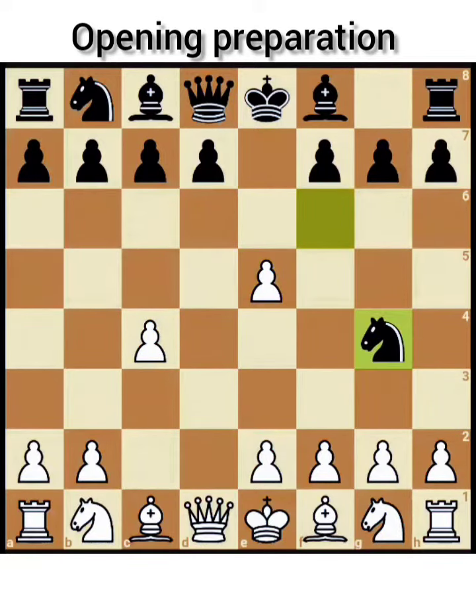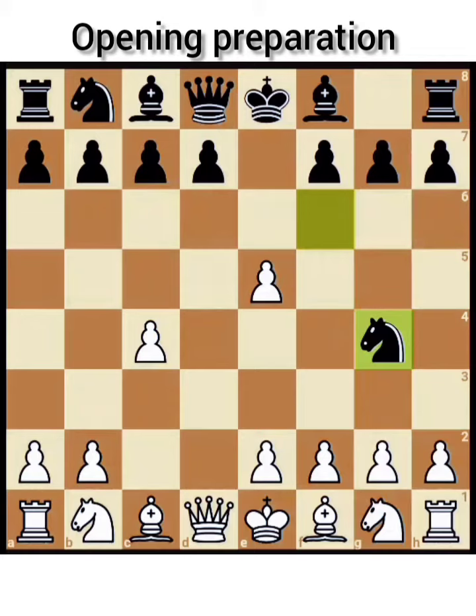Normally white continues by supporting the additional pawn gained at e5, like Nf3, Nc6, Bf4.